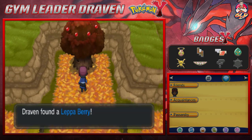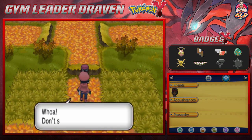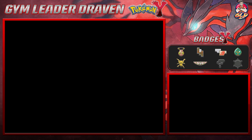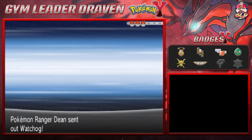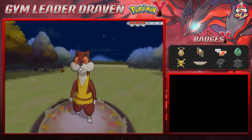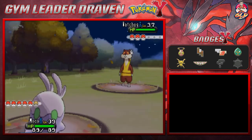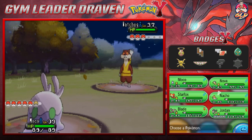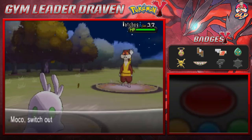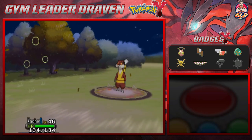In front of another tree we found a Lepo Berry, going into our berry items. We're getting attacked by more Pokemon trainers — taking on Pokemon Ranger Dean. He came out with a Wigglytuff. That Pokemon is always so freaky looking, kind of reminds me of the Looney Tunes.